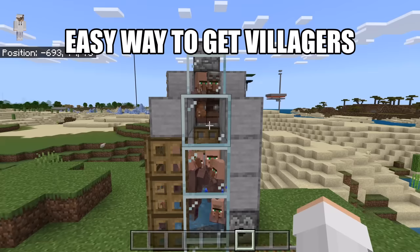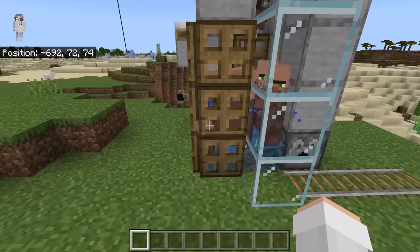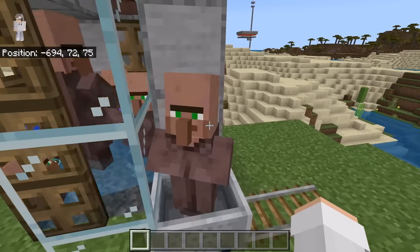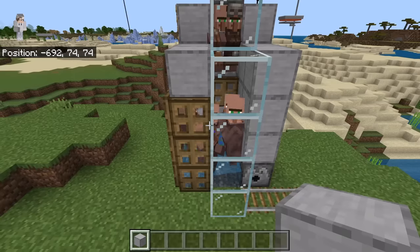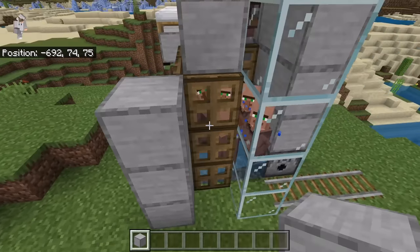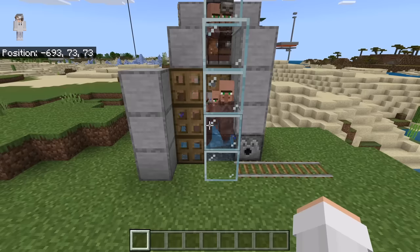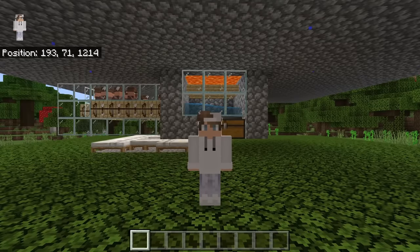If you want to easily get a lot of villagers for the iron farm, I recommend you make my easy villager breeder. The baby villagers in this villager breeder will eventually grow into adult villagers — you can then bring the adult villagers to the farm. If you choose to make this villager breeder, I recommend you place 3 blocks over here to help prevent the villagers from getting attacked by zombies. Also make sure the villager breeder is at least 100 blocks away from the iron farm. A link to my tutorial for this villager breeder is in the description. I hope you all enjoyed learning how to make this simple and efficient Minecraft Bedrock iron farm. Please like, comment, subscribe, and check out my other Minecraft videos. Thanks for watching!